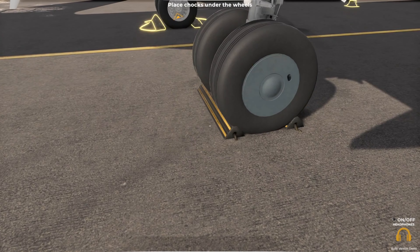Now, I already did the tablet one and honestly, the tablet is incredibly boring. It just literally tells you everything about your tablet. So we're going to skip that one for the video and go right into chocks and cones. Originally, the 737's construction was developed from the 727 to supplement the market on short and medium routes. The fourth generation Max was first announced in July 2011. Cool, so apparently this has branded equipment in it. That's pretty cool.